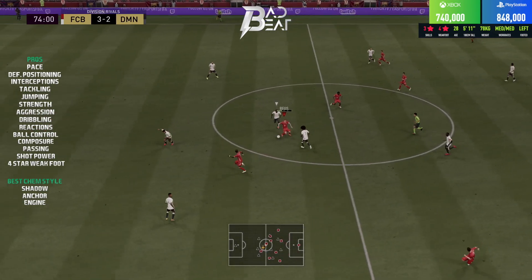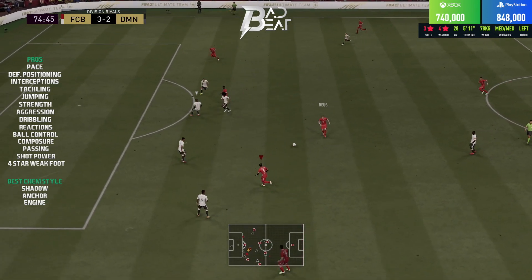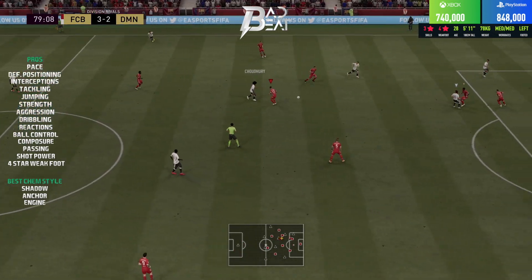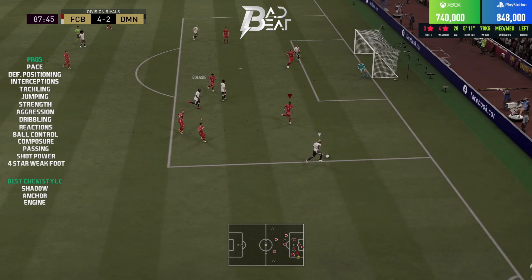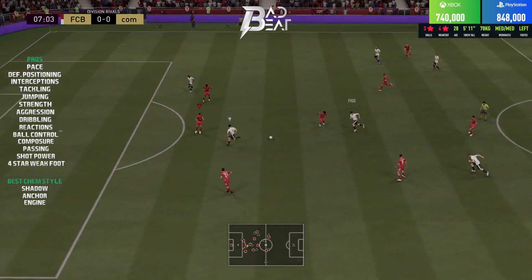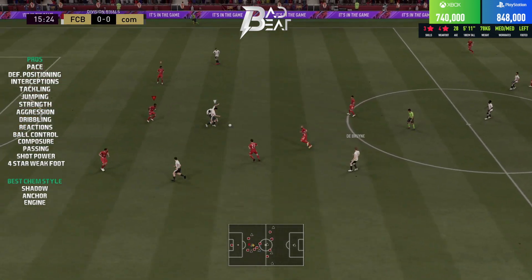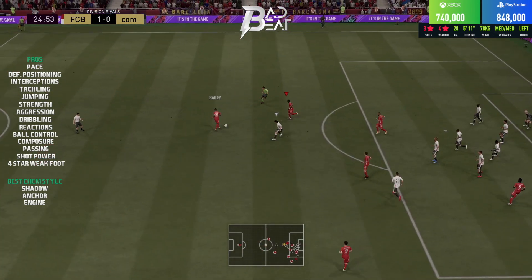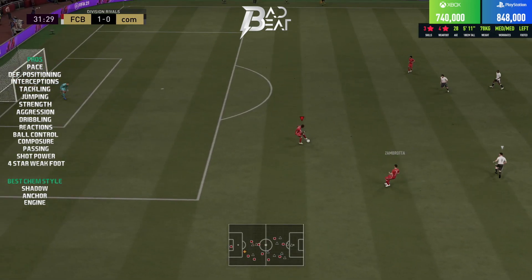This Alaba card also has insane physicality: 89 strength — more than adequate for a center back — and 87 aggression. I could easily manually press my opponent's attackers because his jockeying, dribbling, aggression, and defensive stats were just sublime. He has 97 jumping, stands at 5'11", and will win you most headers he contests. With 88 stamina and medium-medium work rates he isn't pushing out anywhere and will last you 120 minutes effortlessly.